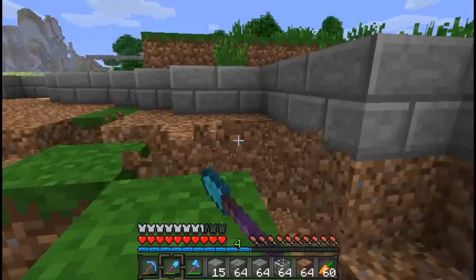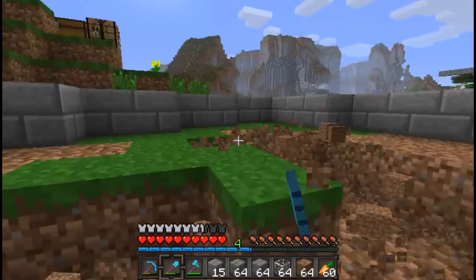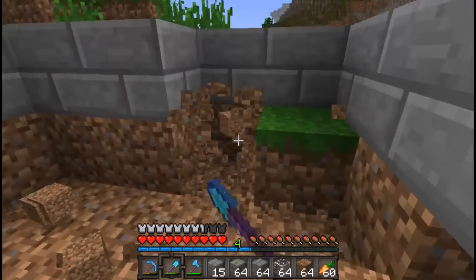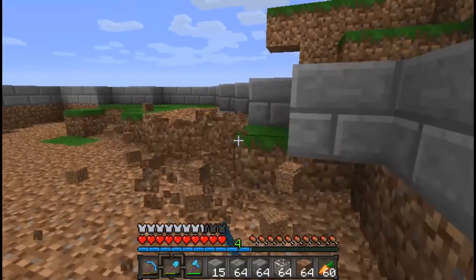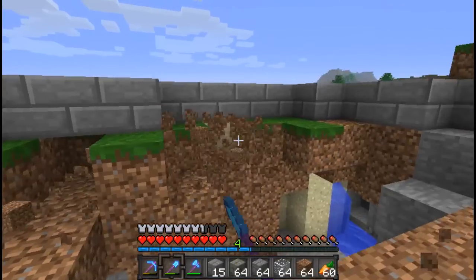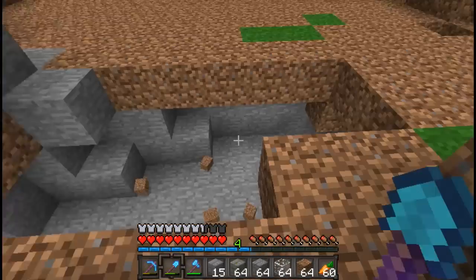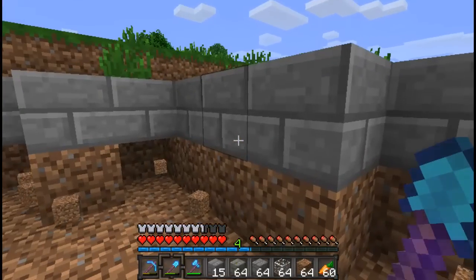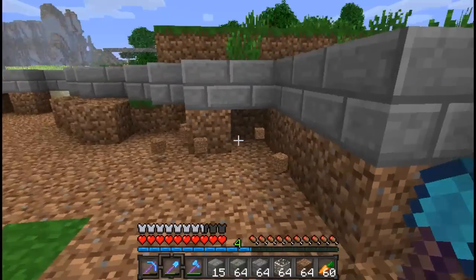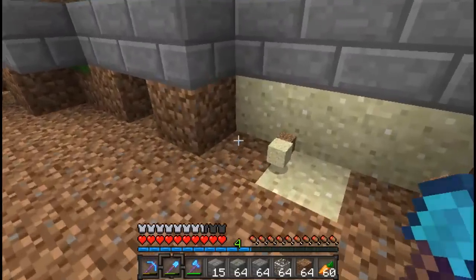There's a cave down here too — that's interesting. I'm just trying to clear out this area. This is going very well, actually. Some stone there. Hopefully no swordfishes appear. I hate how randomly swordfish appear now — it scares me so much. I don't need any more dirt. Let's go get some dirt — alright, there we go.